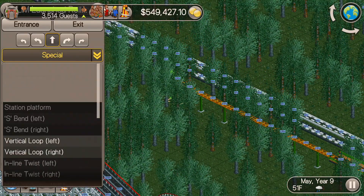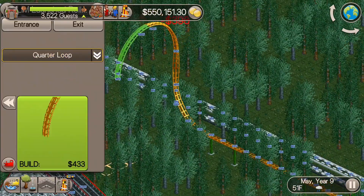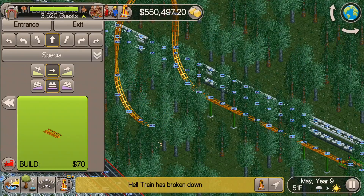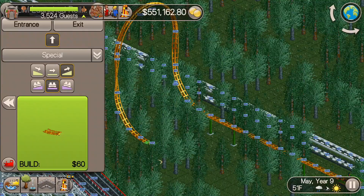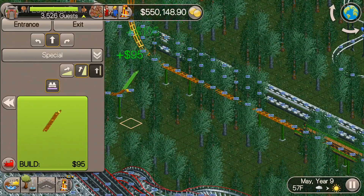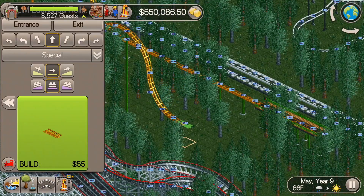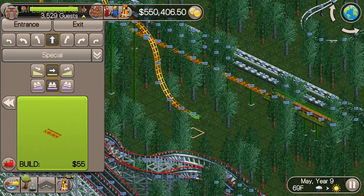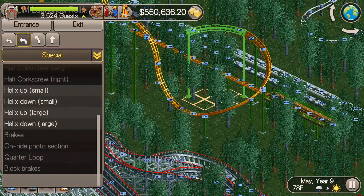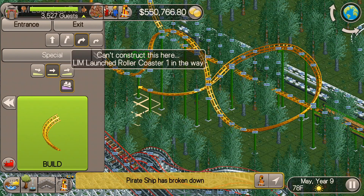There are a lot of inversion options on these roller coasters. In this one I end up not building very many inversions — I do this very first one where it launches into that half loop right there and twists around. The rest of it will just be a basic layout with lots of twisting and going through hills. It kind of reminds me of the steel roller coaster, except it's launched from the station platform at really high speeds. Let's just build the rest of this thing — it will be more of a basic feel.